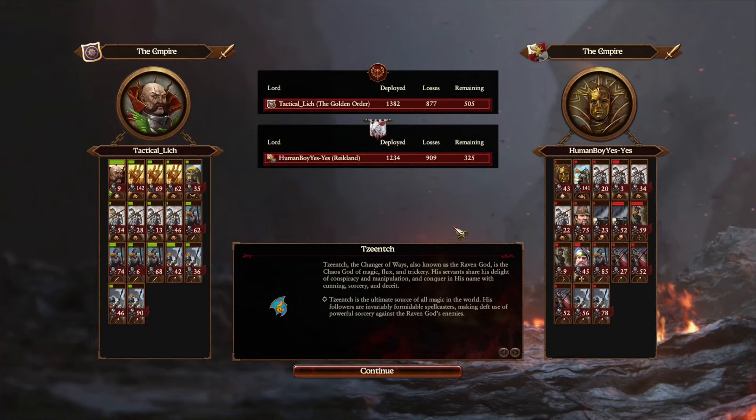I know I've shown two replays winning against Human Boy YesYes, but we played more than just two games, so Human Boy has probably already posted the other replays on his channel. For army performances, I'm really loving this Gold Wizard addition to the Empire's Colleges of Magic — we can finally use Metal Magic without using Gelt, which allowed me to bring Volkmar the Grim with his self-regeneration and all his buffs to help the Knights of Blazing Sun shine in battle, getting way above their cost and earning a couple of chevrons on each unit.